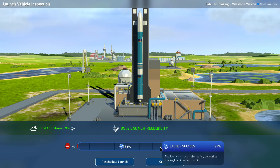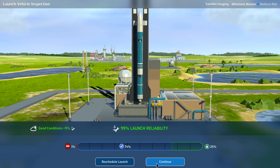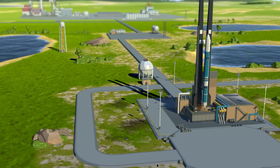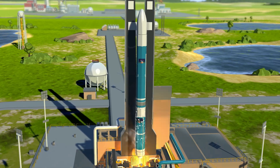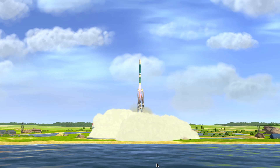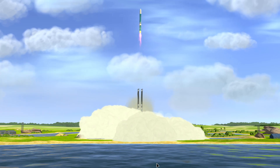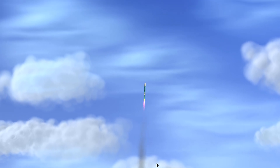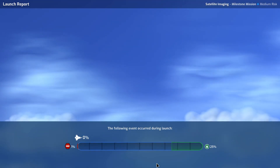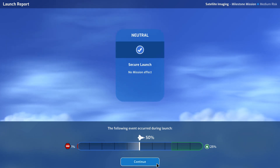The only chance we have of critical failure is 1% and 0% chance of a negative event. 5, 4, 3, 2, 1 — we have liftoff! Liftoff looks good, rocket is going perfect. Looks like a good launch to me. We get a 50% neutral event, so no negative from it. Both our Delta booster and Delta upper stage get another reliability level added.